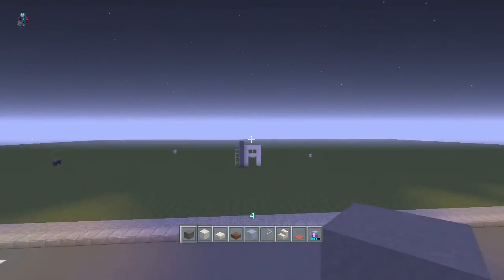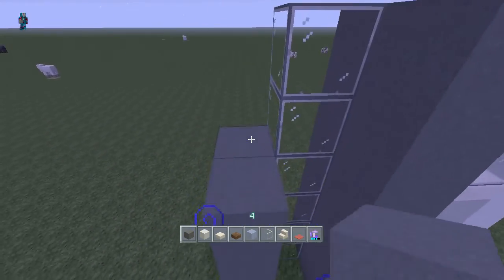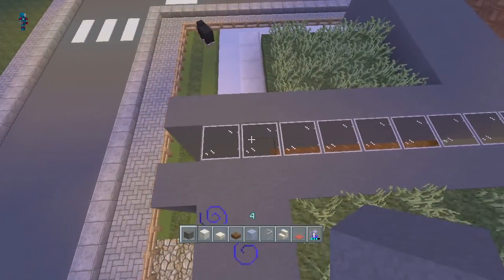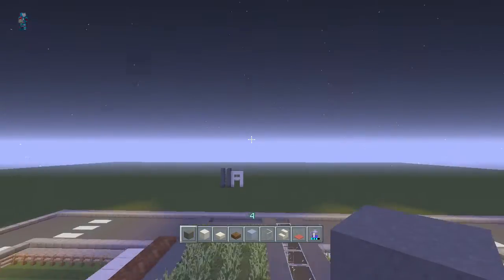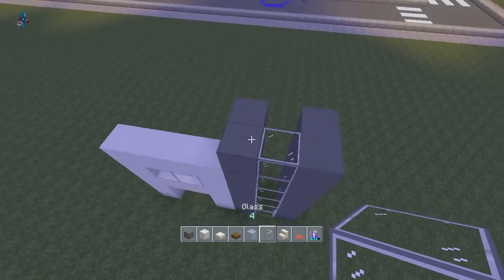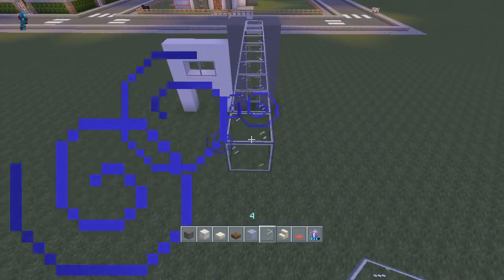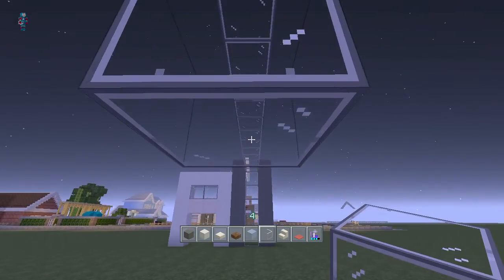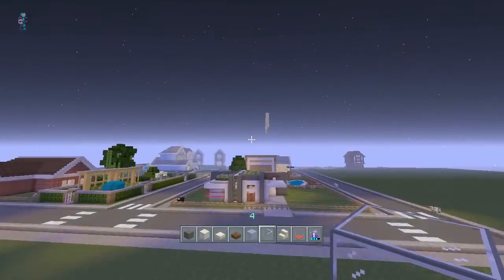Come over on this other side of it and go ahead and stack it up two thick on the same side, so it goes just like that. And this glass on the top is going to come one, two, three, four, five, six, seven, eight, nine, ten, eleven, twelve, thirteen, fourteen. So including this glass block right here, that's one, two, three, four, five, six, seven, eight, nine, ten, eleven, twelve, thirteen, fourteen. Then of course stack it down until it touches the ground.